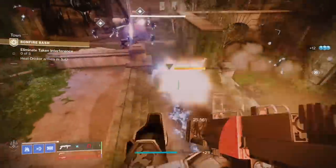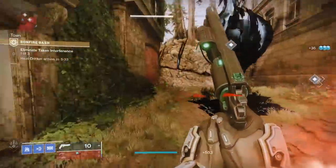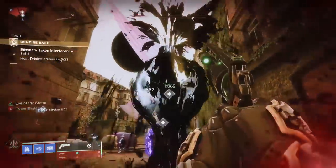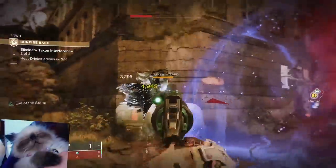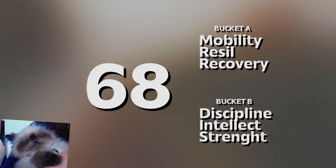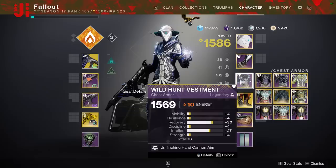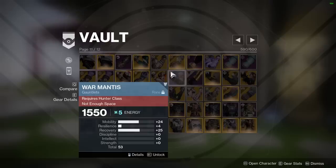Now that you have armor and ash, here's the math behind D2 legendary armor — don't click away, I'll make it simple. The highest base stat value for legendary armor before maxing it out is 68. Those 68 stat points are divided into two buckets: Bucket A is Mobility, Resilience, and Recovery; Bucket B is Discipline, Intellect, and Strength. Each bucket can only go up to a maximum total of 34. So when you see armor with two big stat spikes, those spikes are never in the same bucket because each bucket can't exceed 34.